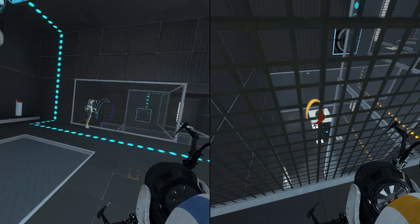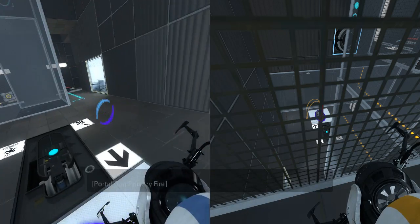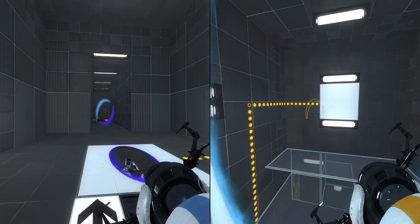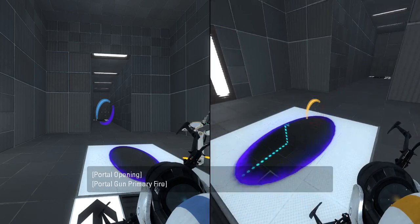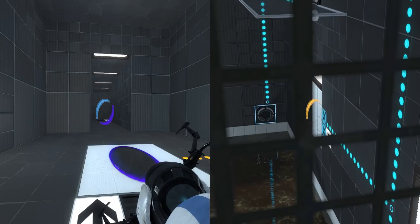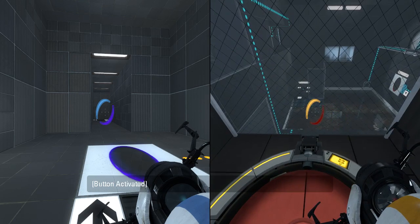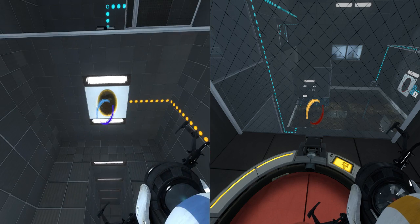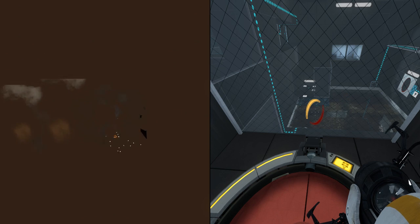Let's see. Come in here, and then we replace the portals with our own. There we go. Then let's see — what we want to do is portal here, and then portal here. And then we can just walk over here like this. Yeah, this should work, theoretically. Let's find out. Oh, come on. Oh well, so much for that.